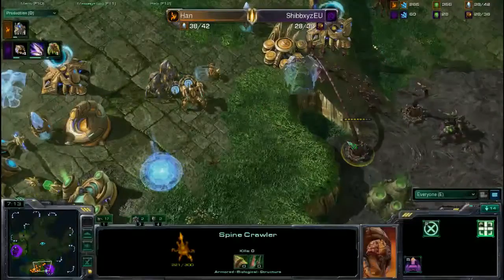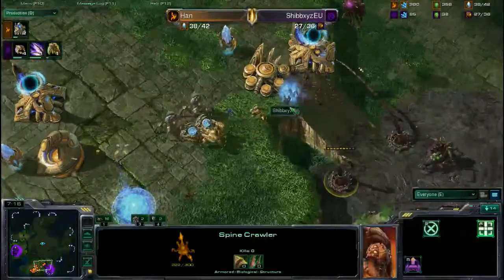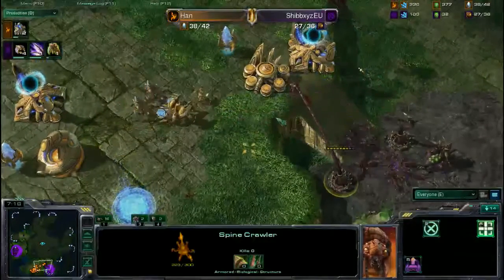He needs to use that Immortal now — it'll take no damage. Go for the Spinecrawler. Oh go, block the ramp again, block the ramp again.